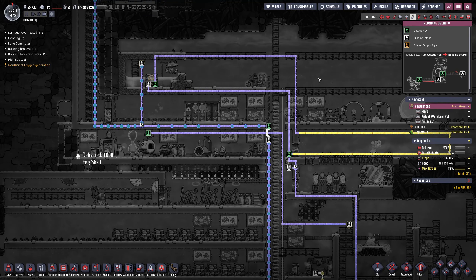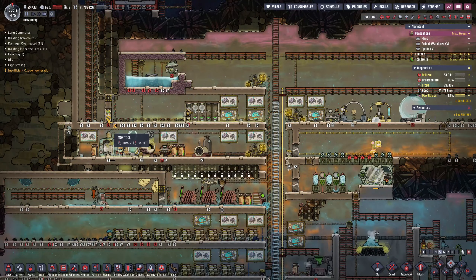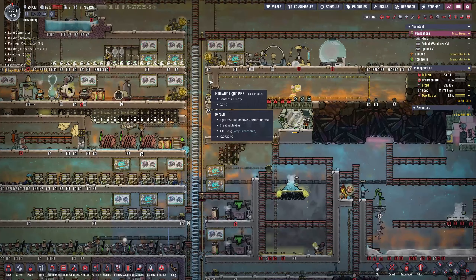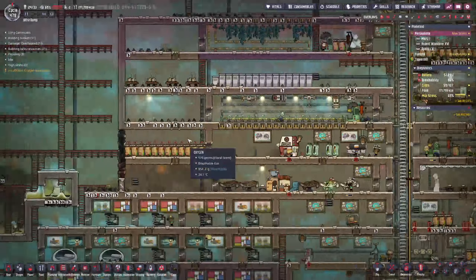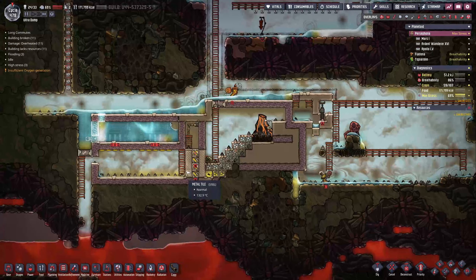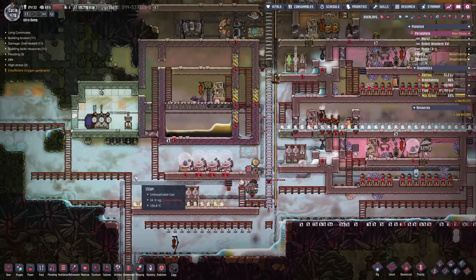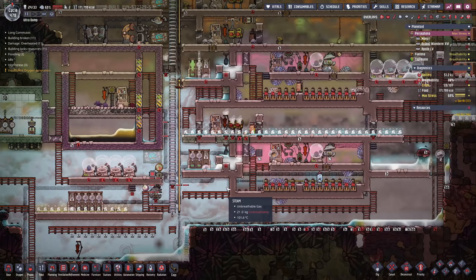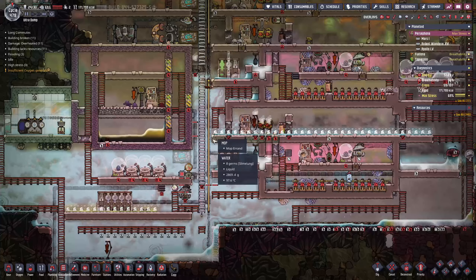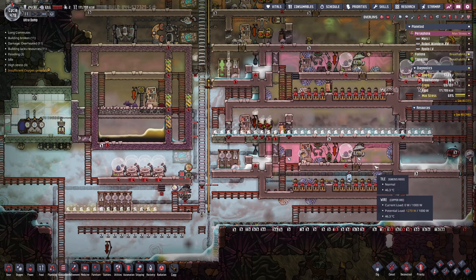Hello and welcome back to Oxygen Not Included. We are in the middle of trying to get our steam generator up and running while also combating a lot of other things - trying to get a pipe injection going for the coolant fluid. We're trying to fix this disaster down here. I really don't know what to do to fix it outside of maybe building a steam turbine somewhere over in this area, just to start sucking up some of the steam before this brine boils away and our water lock is gone.